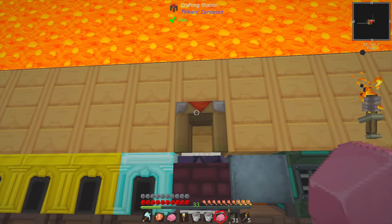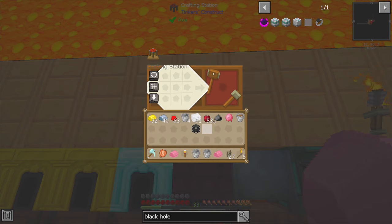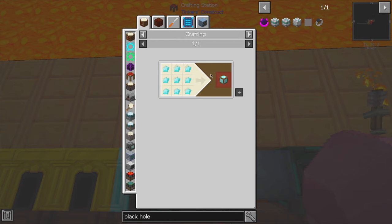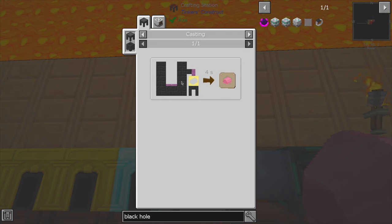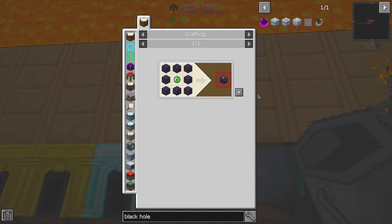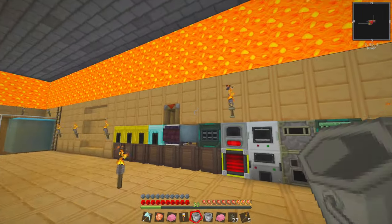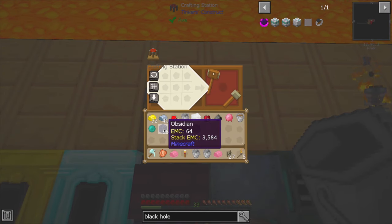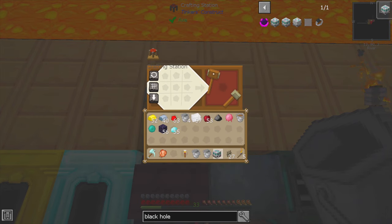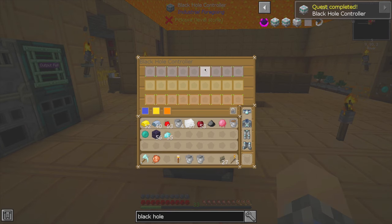We can finally now start focusing on building the black hole — oh, of course, we have to build another one of these first. And I wouldn't be surprised if we were missing something else. Of course, the ender chest and a stack of diamonds in a block shape. What goes into one of these? It's just an eye of ender and obsidian — who would have guessed? There it is, and that's a lot of slots.